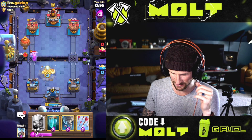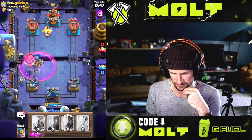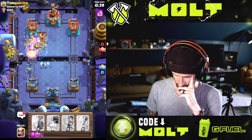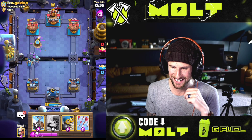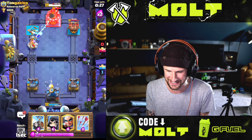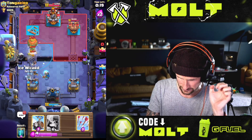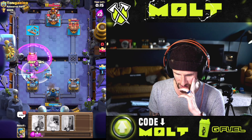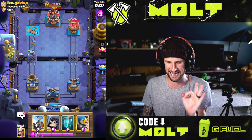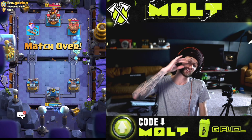Does he have a balloon? Yep, he does. I should have known he was gonna have a balloon — right when I saw the lumberjack I should have known that immediately. Wait, did he push to the tower? Let's go! Get your obnoxious balloon lumberjack deck out of my face. I hate it so much. My man thinks he's good here — nah, you are so dead. I love beating decks that annoy me. Lumberjack balloon at the bridge is seriously one of the most annoying decks to me.